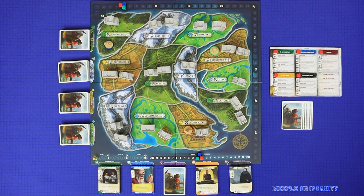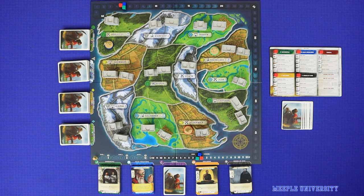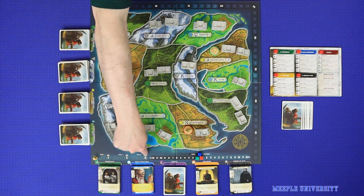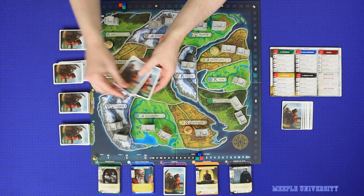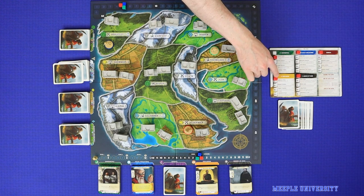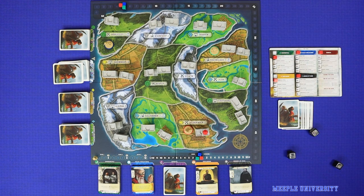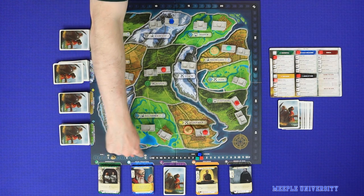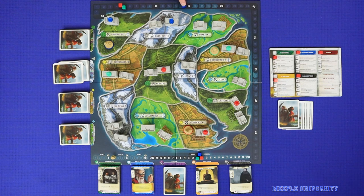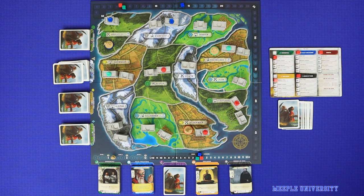In Path of Light and Shadow, players will lead burgeoning nations who are fighting for control of the realms. Over 12 rounds of play, players will recruit new followers into their decks, build new buildings on their player boards, and fight for control of the provinces. After each fourth round players will score their control of the provinces and realms, and after 12 rounds will also score their buildings and followers, and the player with the highest score wins.